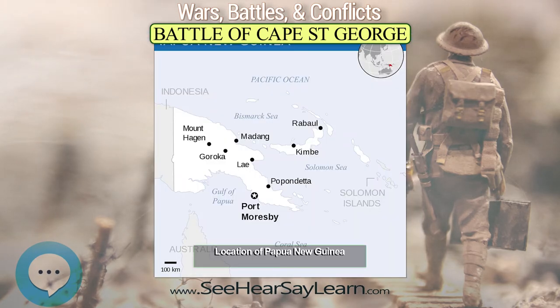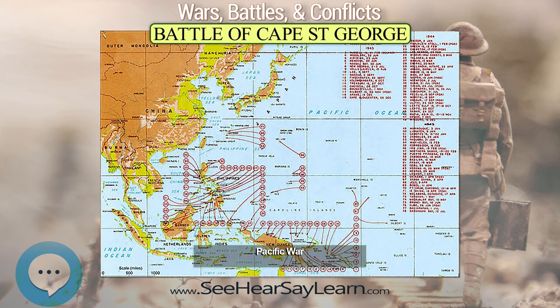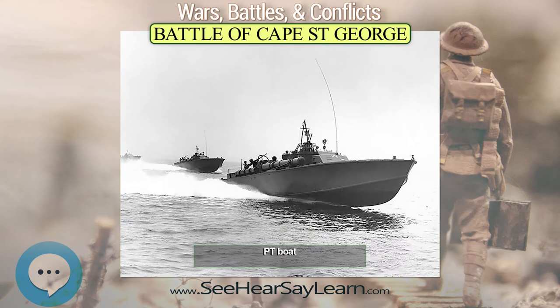The force was escorted by the destroyers Onami and Makinami under the command of Captain Kiyoto Kagawa. The convoy was spotted by reconnaissance aircraft, and the United States Navy sent Captain Arleigh Burke's Destroyer Squadron 23, composed of Destroyer Division 45 under Burke's direct command, and Destroyer Division 46 under Commander Bernard Austin, to intercept it.